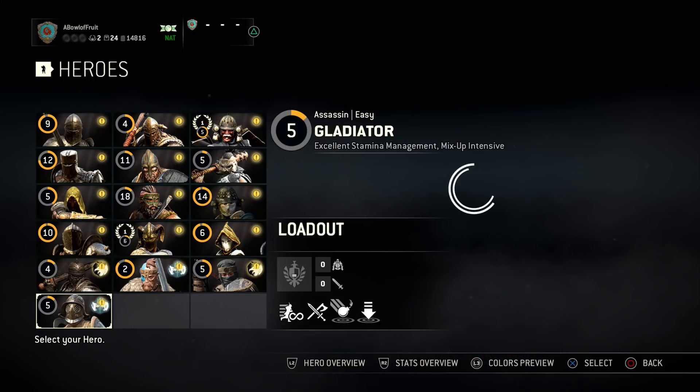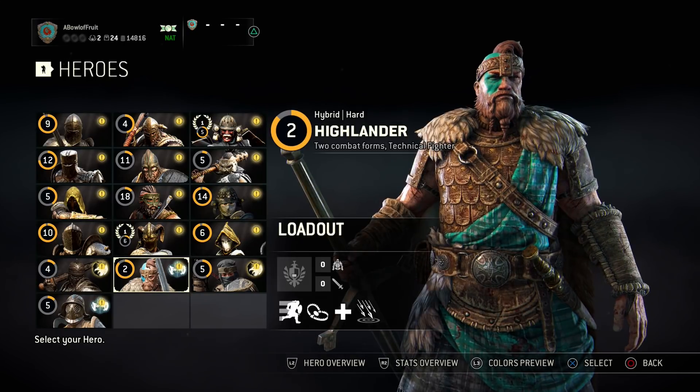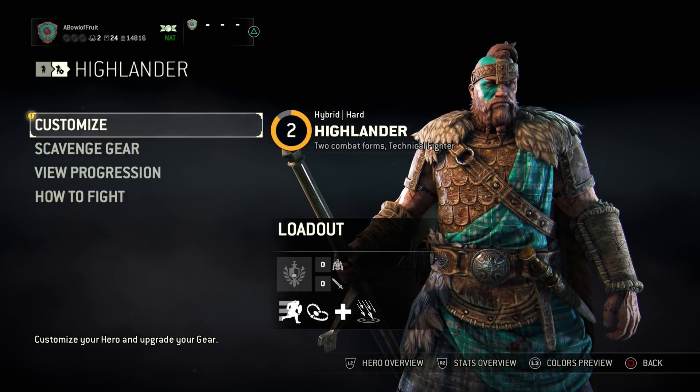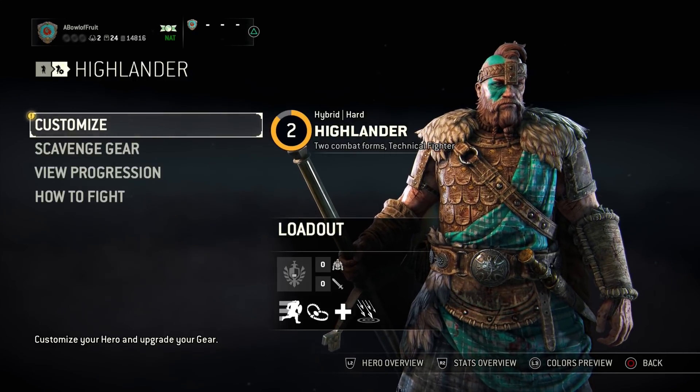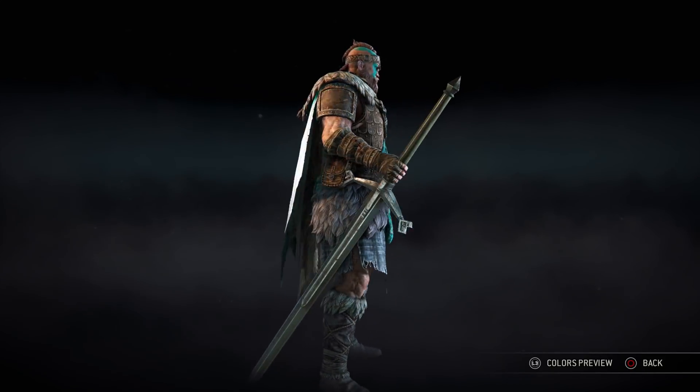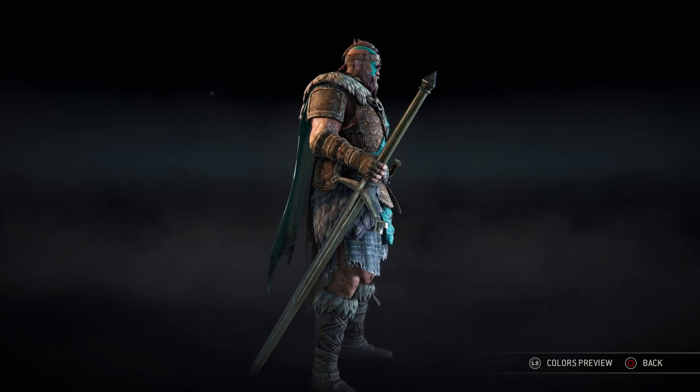As soon as I saw that, that's why I went with Gladiator first — I read that and I was like, you know what? Let's postpone that. Considered a hybrid character and hard, he fights for the Vikings! Yes, Valhalla and the things! I mean, with a kilt like that, this man is ready to do business. And also, just look at that freaking giant sword he has.